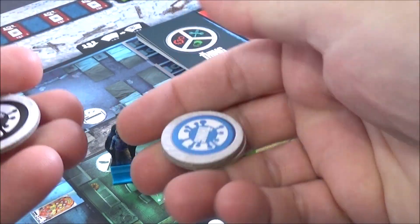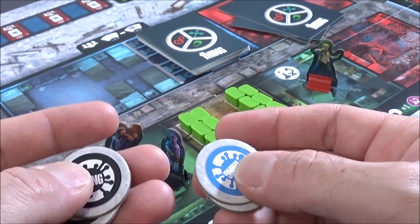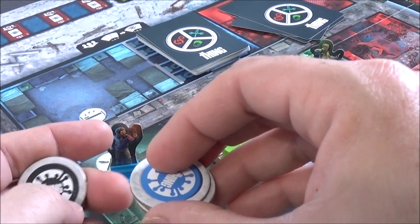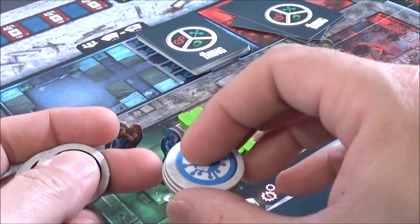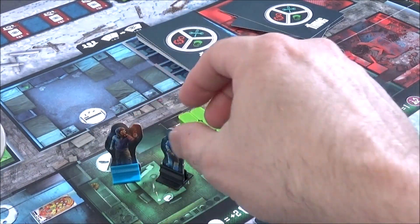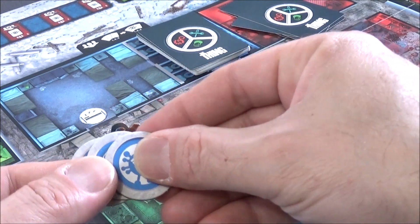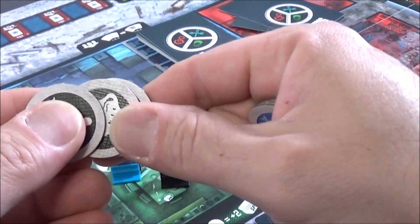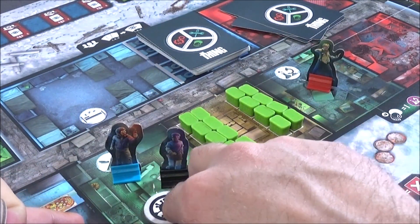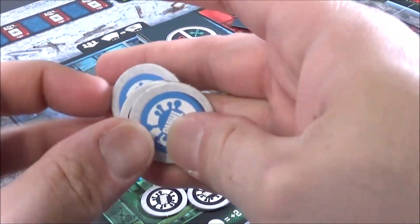Regarding encounters with dogs: same system as co-op — if two players are in the same room as a dog, the dog is returned to the kennel. But if there's an encounter with just one character and one dog, you use the famous dog infection pouch as in co-op mode. The player looks at a token: if they're human, all is fine. If they're infected, they must show nothing — take their two role cards and place the one corresponding to their current role on top.